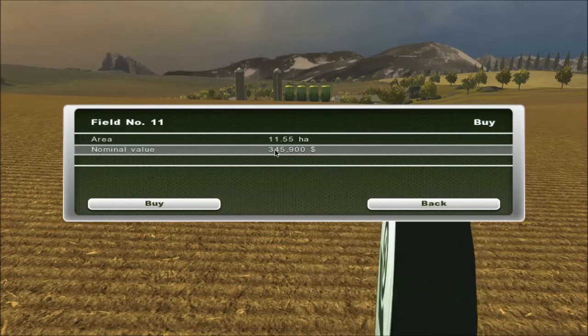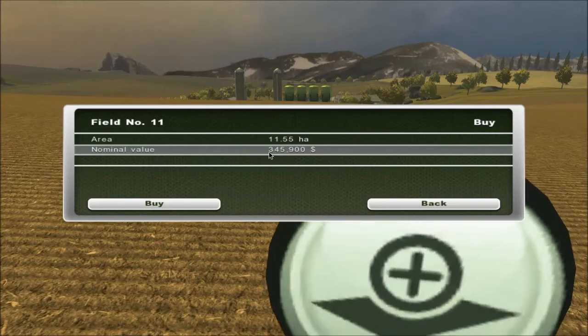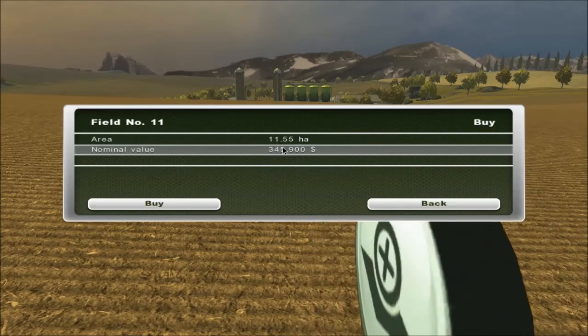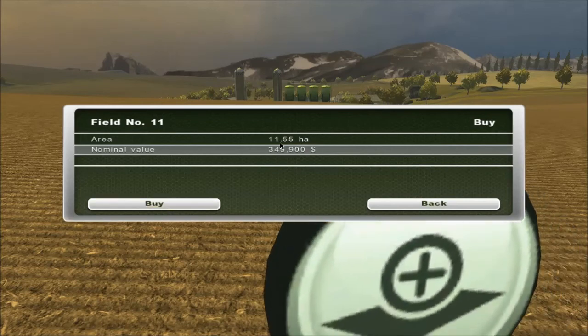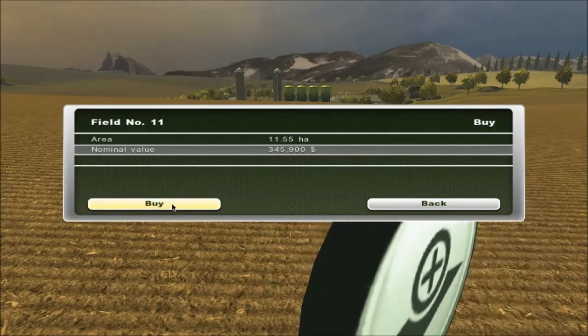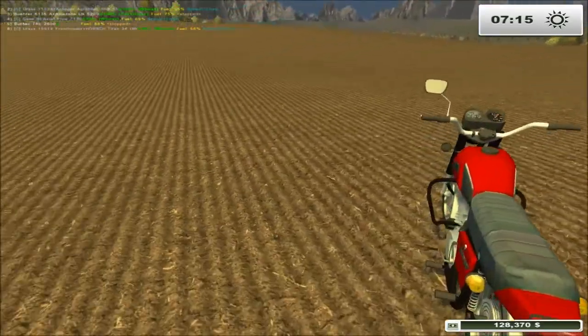One thing I noticed — and I can't be sure — I'm sure that was 400,000 on Norton Hard. Now that's almost 50,000 pounds cheaper. I can't remember exactly; if anyone can remember, let me know. But on normal, that's definitely cheaper. So we're going to buy this field. Cool, so that's giving us 128 left.